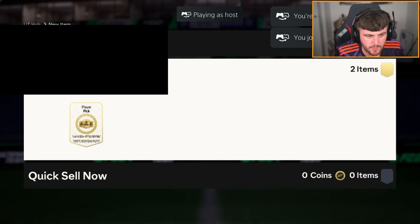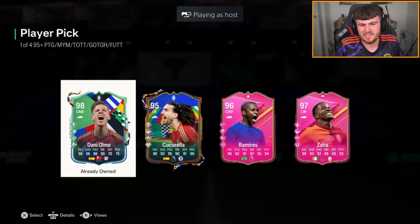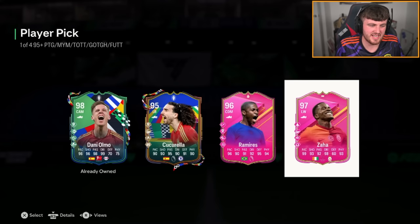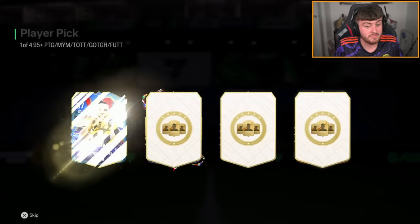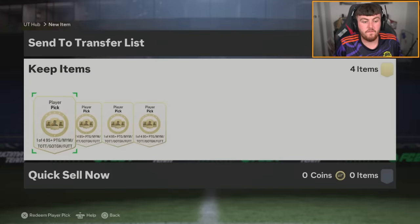We've got two more 95-plus player picks. I'm buzzing with Pele, man. Probably just Zaha for the rating — you could take Danielmo and it's a duplicate, put him in SBC. But just for the sake of not taking a dupe, we'll just take Zaha — and he's actually knighted, so there's that. Then we can go take DiLatale for the rating, but Bruno Fernandes — that is a W. Team of the Tournament Bruno is elite tier.